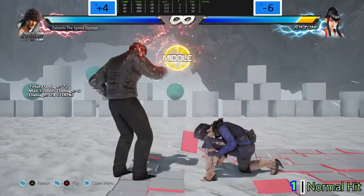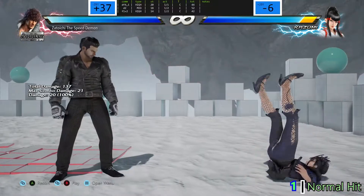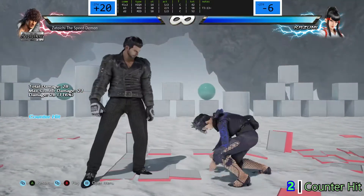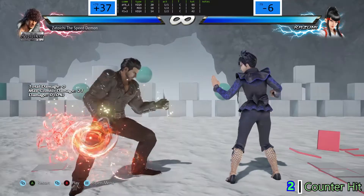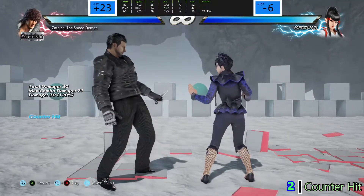Down plus two fixes. Change the frame advantage upon hit from four frames to five frames. Change the opponent's behavior when countering it to an animation similar to counter hit back plus three. This will turn the move into a launcher and fill the gap in its offense of lacking a safe launching mid with a reasonable speed.